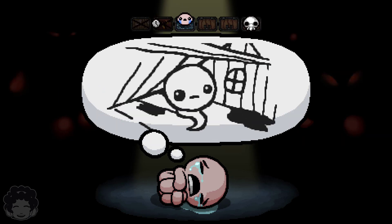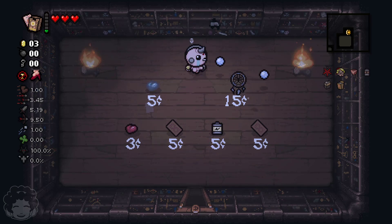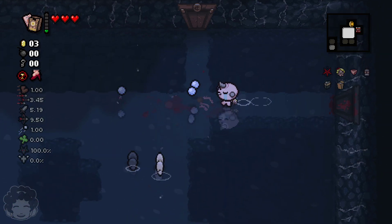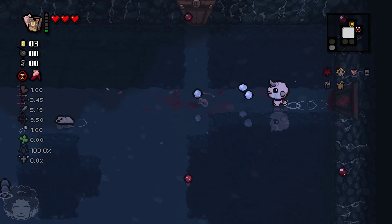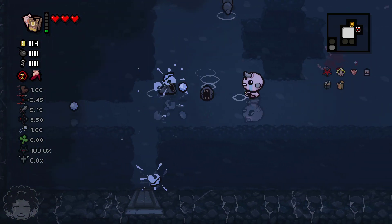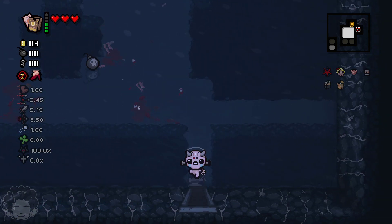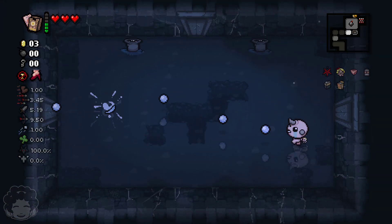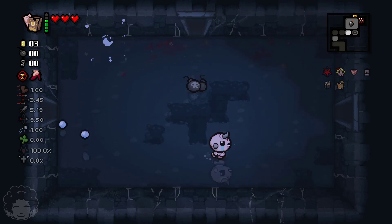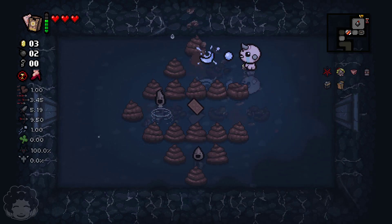This is going to be a really short run and we'll attempt to do two challenges in one go. The Pentagram has given us quite a bit of damage — 5.19 damage for Isaac. It's good, it's not great, but it's definitely an improvement on what we had. Considering the bulk of our items are going to come from bosses, I think that's pretty good. We're hoping for some kind of card that allows us to get into the Secret Room.